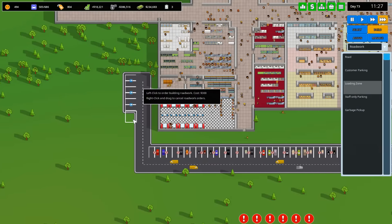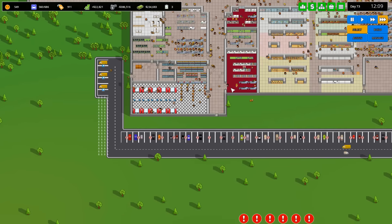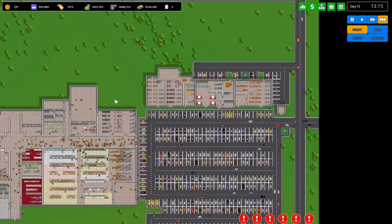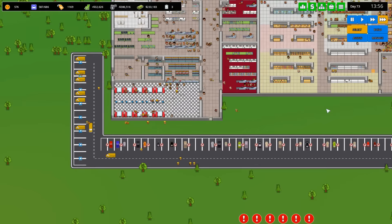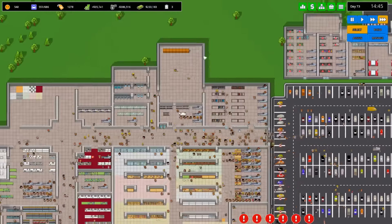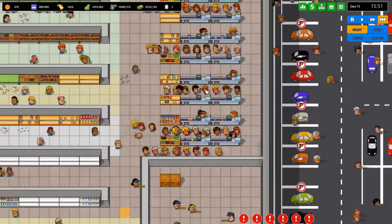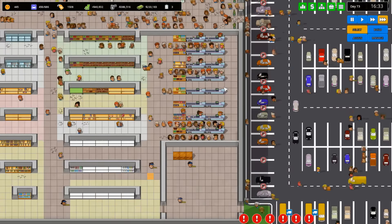I need more delivery guys. Let's go to road work and build more loading zones because these get taken up. Let's build more for better deliveries. The store is very empty — it's actually a real problem. They tried to deliver but can't. I need more delivery zones definitely.